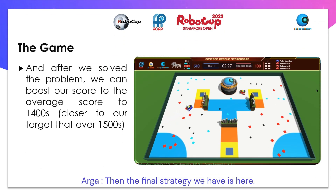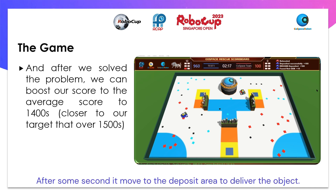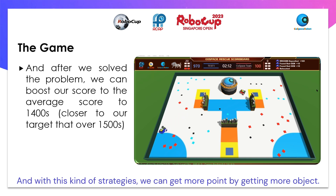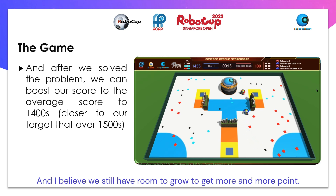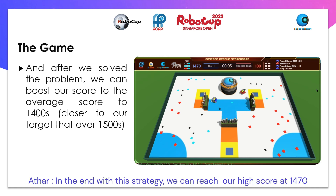The final strategy we have is here. Look at the robot move freely in the decided area we made. After some seconds, it moves to the deposit area to deliver the object. With this kind of strategy, we can get more points by getting more objects, and I believe we still have room to grow. In the end, with this strategy, we can reach our high score at 1,470.